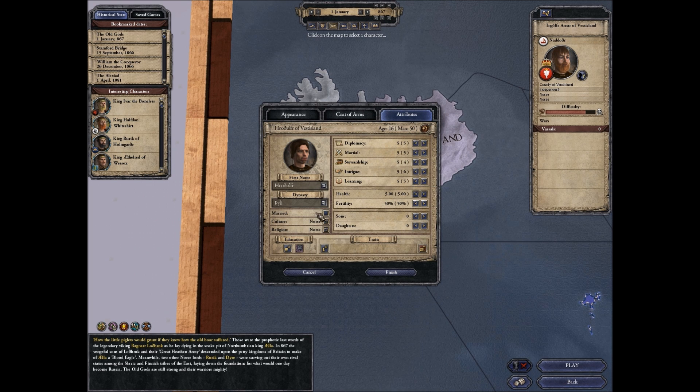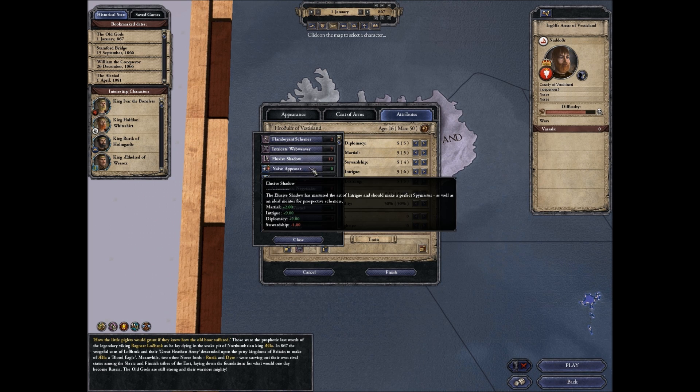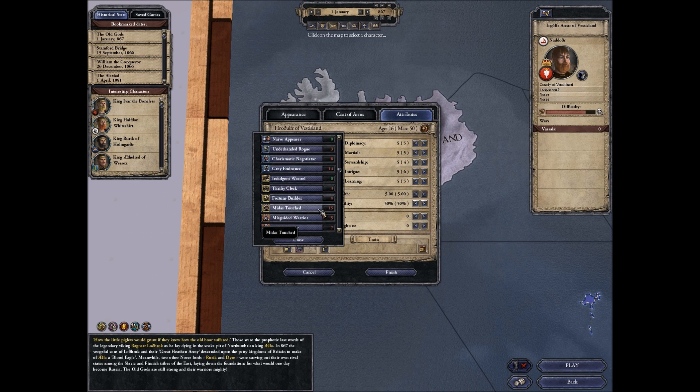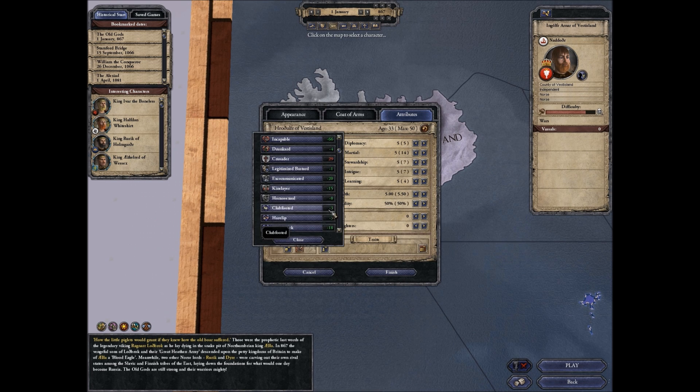Now let's set educational traits. We're going to go Brilliant Strategist since we're focused on conquering. Under Edit Traits, Quick could be a good one — oh, that's 15 years added to age. But sure, why not — Quick. He's at 48 right now so we probably want to bring some stats down.